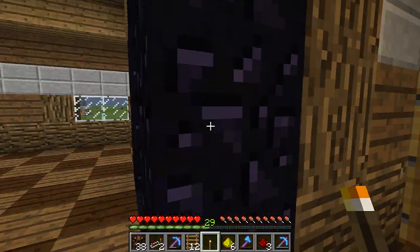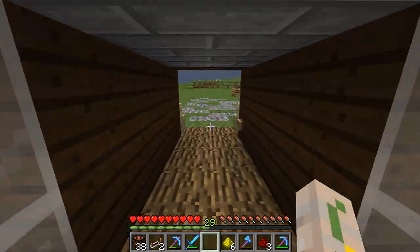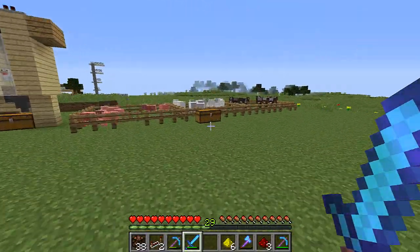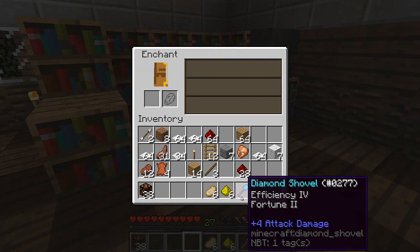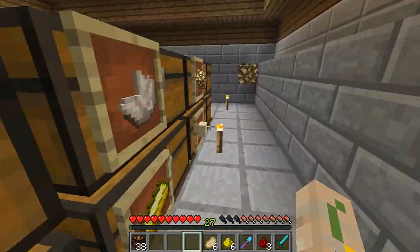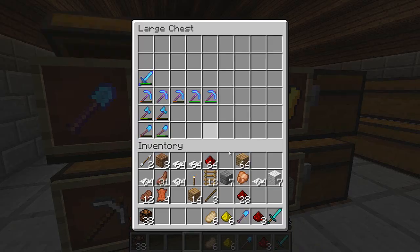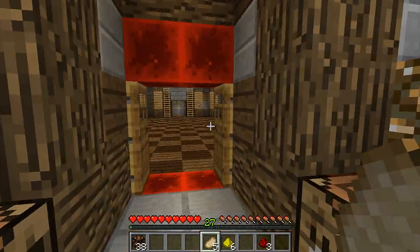I think this episode should come nearing to an end. But before I do, let's enchant something. We're at level 29 — what can we do quickly to get some more levels? You might say, oh fortune — what are you going to use fortune for with a shovel? Well, only one thing in the game is useful for fortune with a shovel, and that is flint. If we find a big pile of gravel we'll be able to get a lot of flint with that. So I'm not even mad. By next episode I think I'll have 30 levels again and we'll be able to enchant something else.